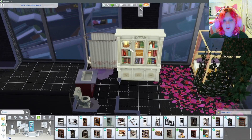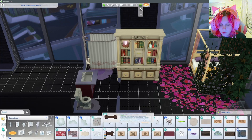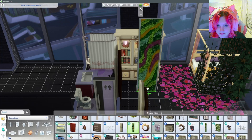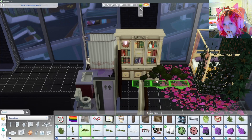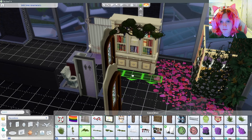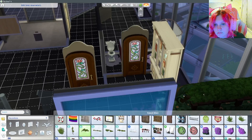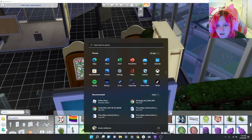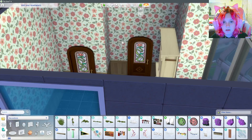I was going to put crystals on the bookshelf but I remembered you have to go into debug mode to get those, and I didn't know how to do that and didn't feel like looking it up on Google — I'll probably look it up in the future. Then I tried to put ivy on it to make it more flower-esque, but as you can see here, that didn't work.